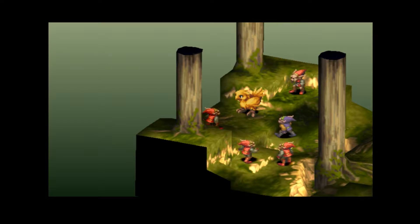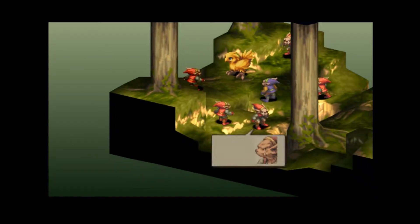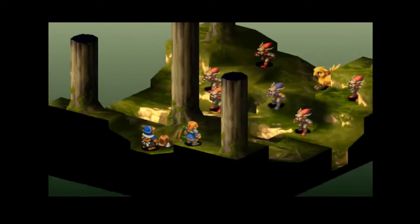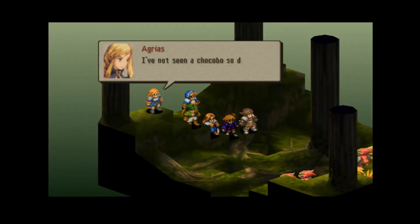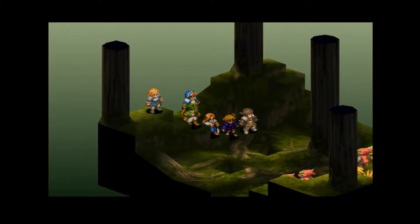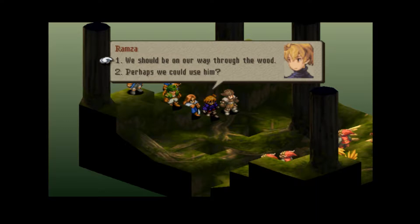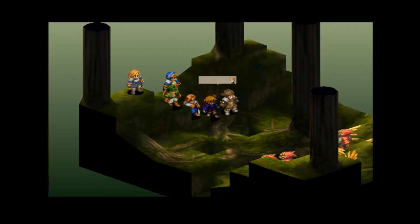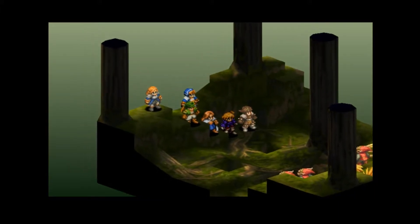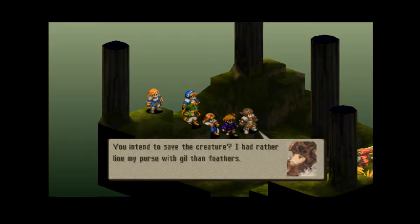I think this is the first map where I can actually get a monster companion without actually having the class that allows me to do so. I have not seen a chocobo so deep in the woods. An apple-pat bird has wandered into a goblin-ridden place. We should be on our way through the woods — perhaps we could use him. Did someone mention that wild chocobos were harder to domesticate than domesticated breeds? Perhaps we could use him. Do you intend to save the creature?